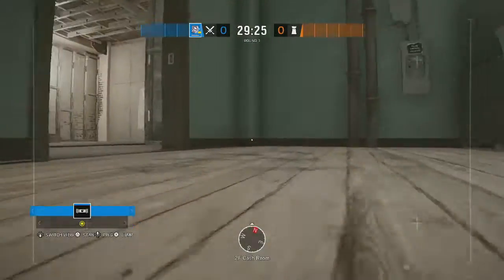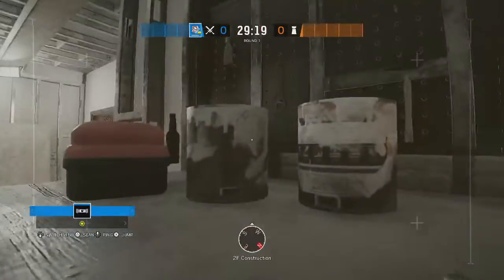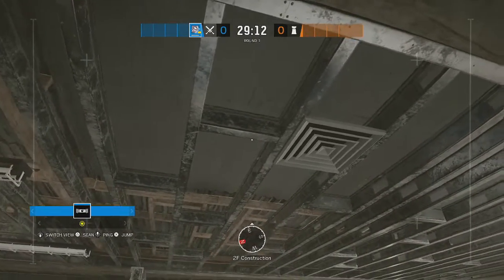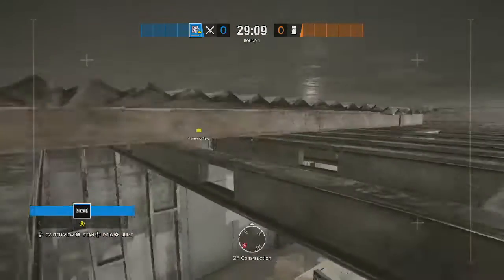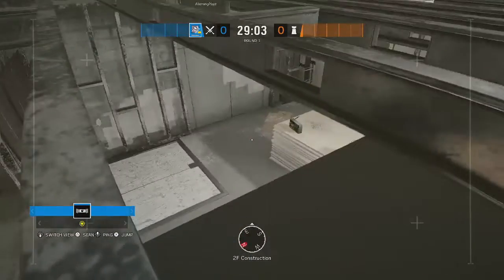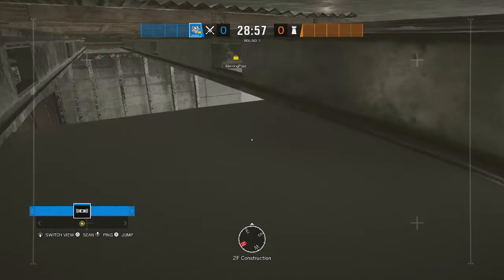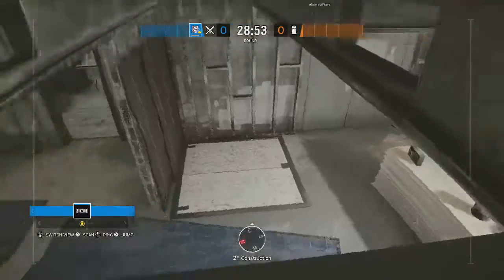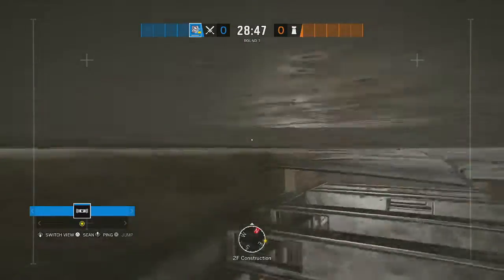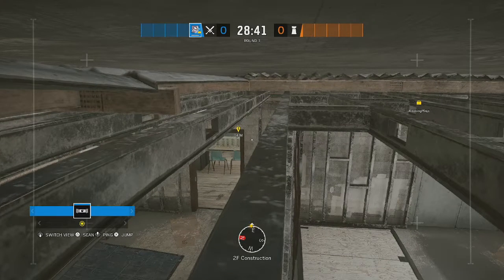Next tip: a pre-placed drone — and this is also a Valk cam spot if you're on defense. Jump up onto this little cart, then up onto the screwdriver holder thing, then calculate your jump to get in between this railing and come up here. From up in this railing, the spots you can get are kind of disgusting because no one's really gonna be looking up there. You can even hide right on this tile thing — if they do see you, come back a little so they can't shoot you. You can see anyone who rotates through here, hear people in construction and CCTV, and if you maneuver enough you can possibly see someone on red stairs. Overall, another good pre-placed drone cam.